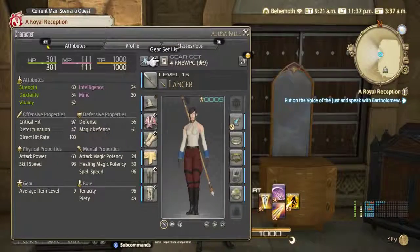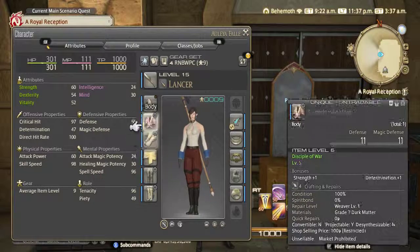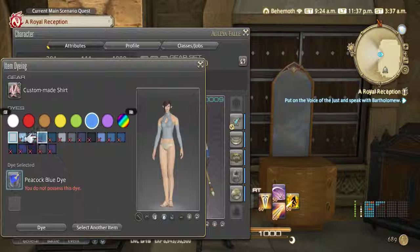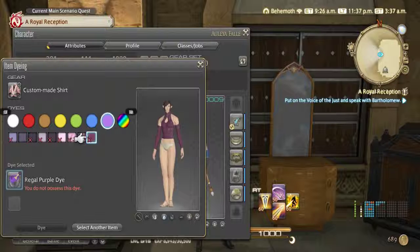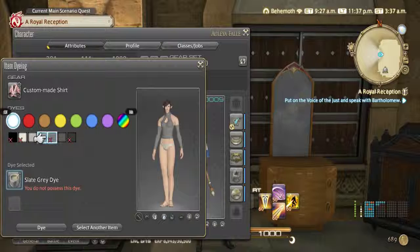You could simply go to your character sheet, select the armor piece you wish to dye, click dye, and then choose it. It shows little previews of what every color looks like. Even if you don't have the dye, you can still see what it would look like if you click on it.